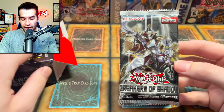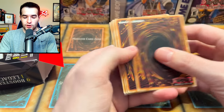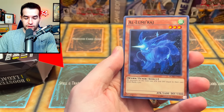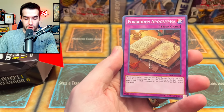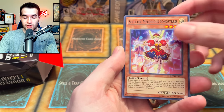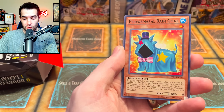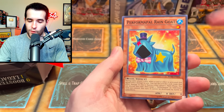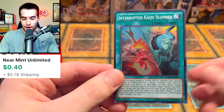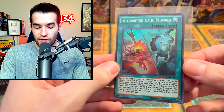We have a Breakers of Shadow pack. No ghost rares — I think this is right after they got rid of ghost rares, so we're still looking for a foil at the end. Forbidden Apocrypha. Mistaken Accusation. The Melodious songs just aren't on. We've got a Ciri Nui style synthesis. Destruction Sword Flash and Interrupted Kaiju Slumber — that's a pretty cool card actually, I don't know the value of it but very cool. A couple of decent pulls.